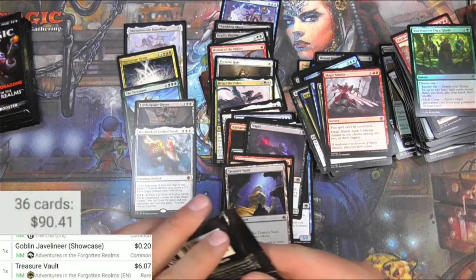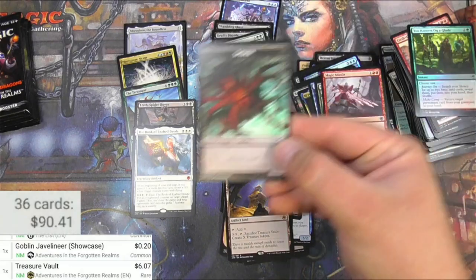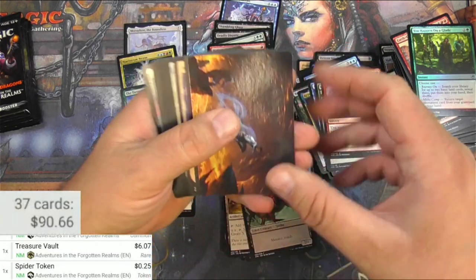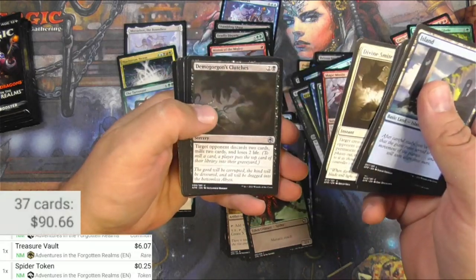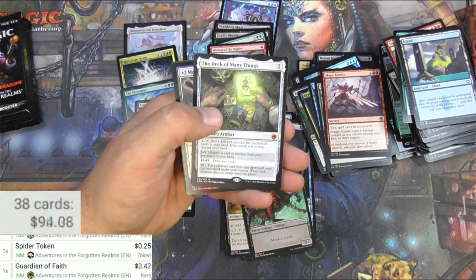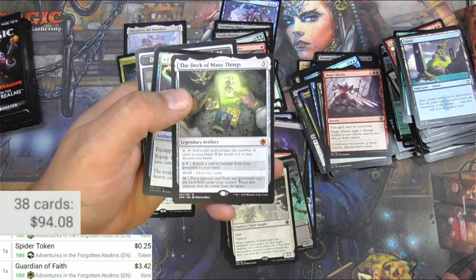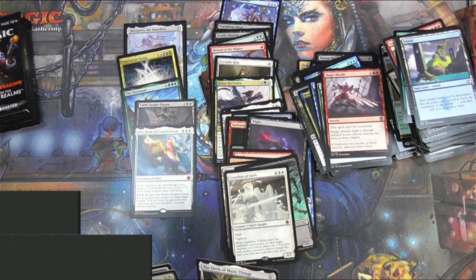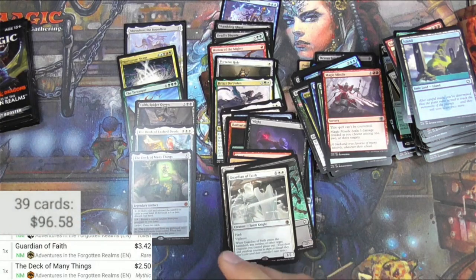And a spider. With Lolth being a mythic and making these 2/1 reach tokens, I wonder if the token does anything better on price — not really, but I'll hang on to it. Sometimes rare tokens can be worth a little more. Divine Smite, Cleric. Guardian of Faith, the Deck of Many Things — another mythic at $3.42. When I played with this on Arena, I ended up emptying my hand, which was not the desired outcome. Sitting on a good amount of mythics out of this set booster box, and I've pretty much broken even on the box.